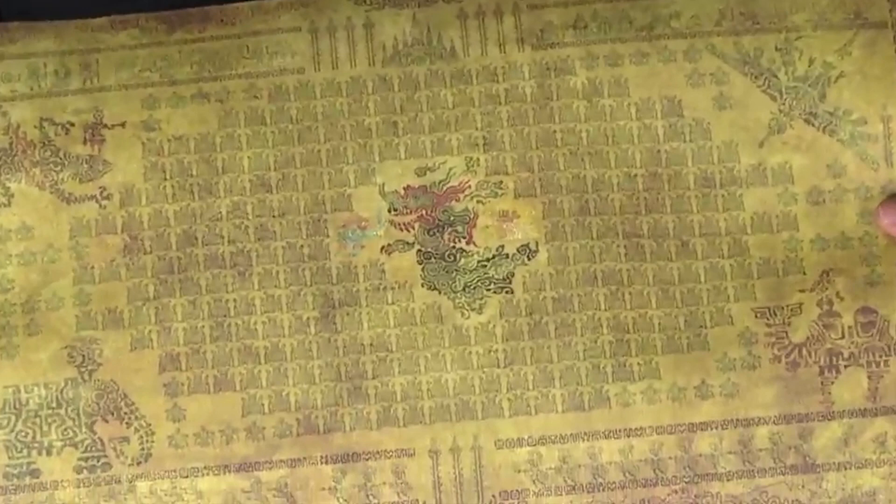In the middle, we have Calamity Ganon being faced off with what looks like the King of Hyrule. The most interesting part is the four other big things we see in the corners, and that is arguably an elephant, a chameleon, a bird, and a camel. So these four things — we've seen three of them now.